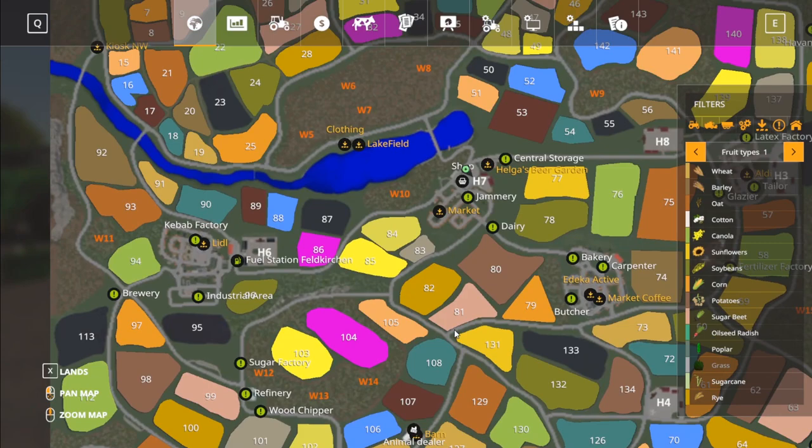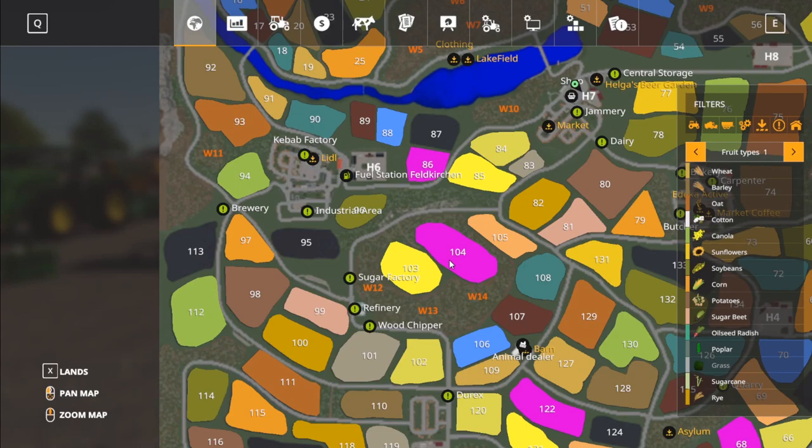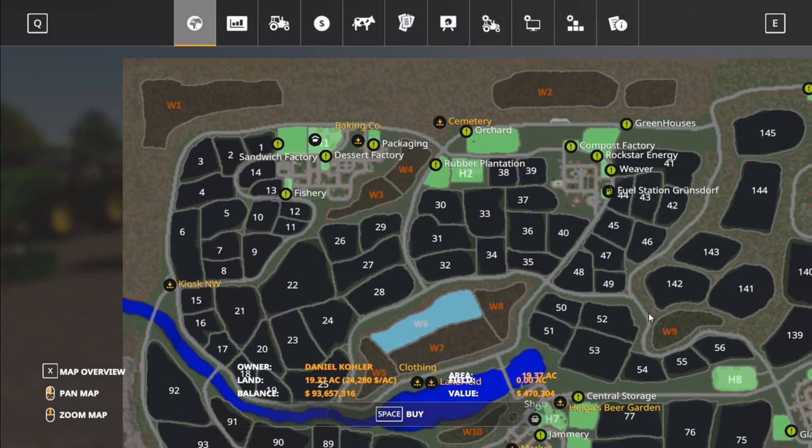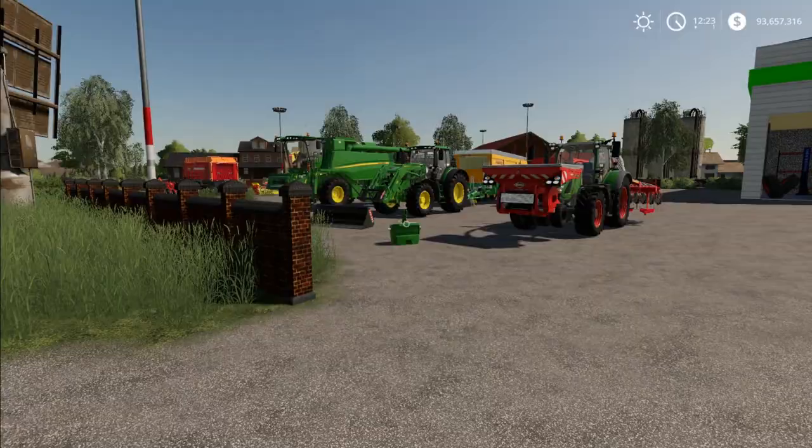Back into the map here — if we zoom in, this is a 4X map so this thing is massive. There are tons of fields. The forest areas are all noted by W's on the map — those are all the different forest areas. I bought a lot of land, but we won't worry about that. All your starting equipment is out here at the shop.